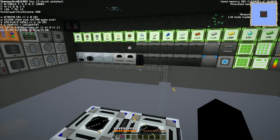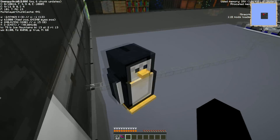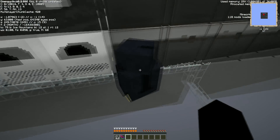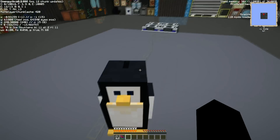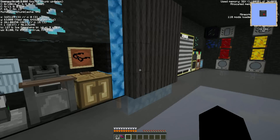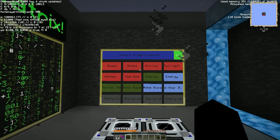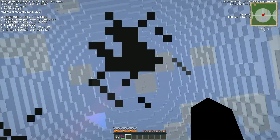Hey guys, welcome back to another Feed the Beast episode. We're on the FTB Unleashed server with our little penguin and a bunch of stuff has been done. First we're going to go to spawn — you can see our awesome smelter is smelting up nine stacks of sand that we built last episode, so that's working great.